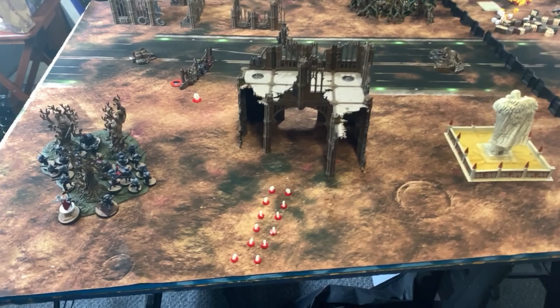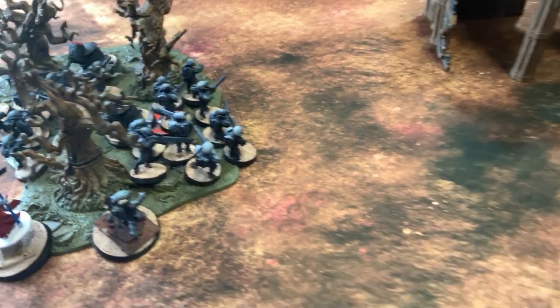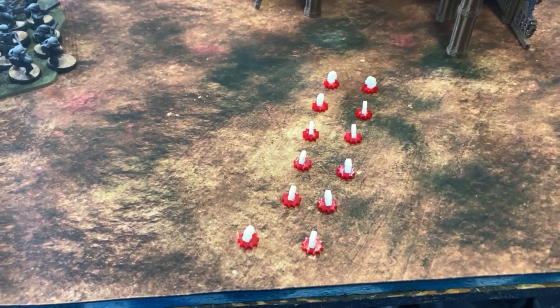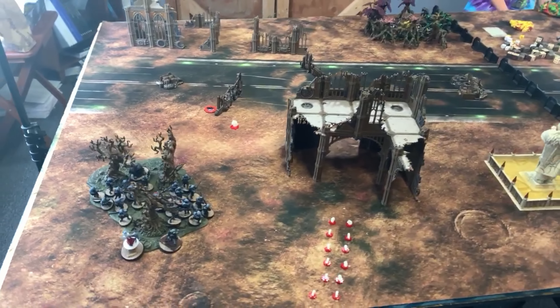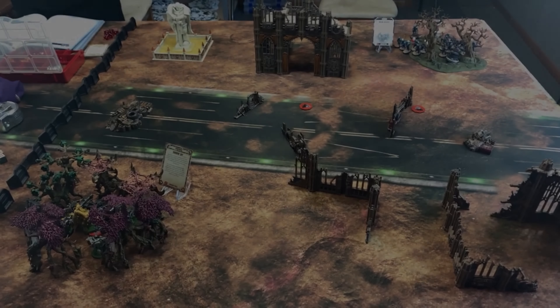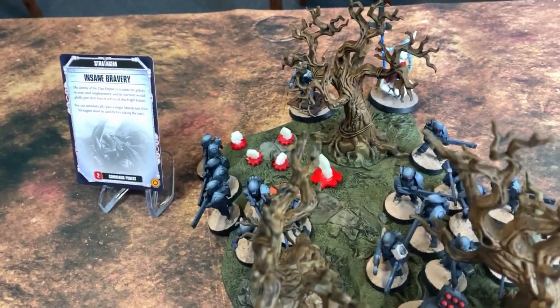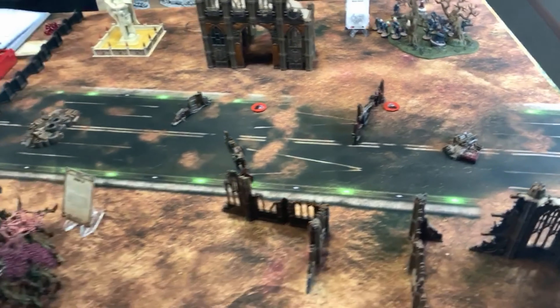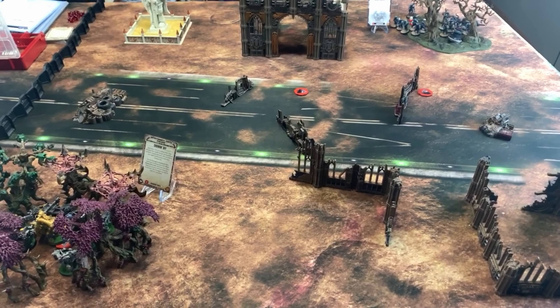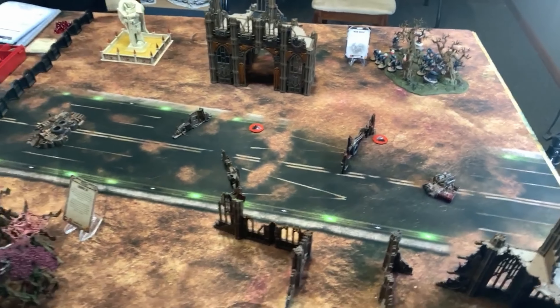Tau Turn 2: Everything remained stationary to benefit from the Ethereal's Storm of Fire. One Fire Warrior squad fired into the Storm Boys and wiped them out with the help of their support turret. The other squad's support turret managed to take out the Nob, leaving only the Lootas with no targets for the other units. Orc Turn 3: The Lootas and Shock Attack Mech both shot into the same Fire Warrior squad, killing a turret and four Fire Warriors. The Lootas also used Showboatin' and scored a total of four kills. The Fire Warriors played Insane Bravery to stay in the fight.